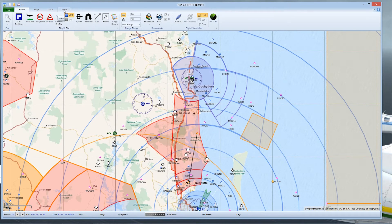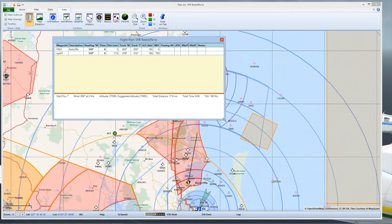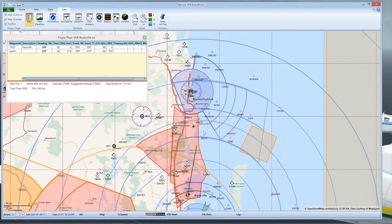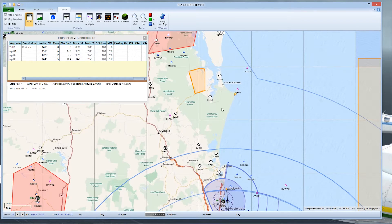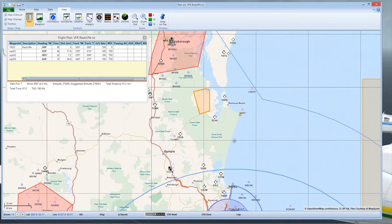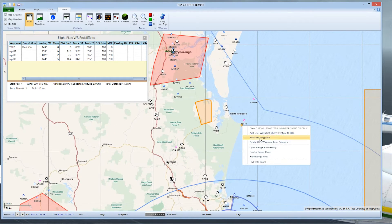You can actually see your flight plan being built as you go along. So we're going to go over Caloundra — it's got a nice little air museum there. Then we'll fly just up past Maroochydore, past Coolum. You can actually go up and see the things you want to see and fly the plan you want. So let's say we want to stop at Hervey Bay for a quick fuel and rest break — maybe a $100 hamburger.